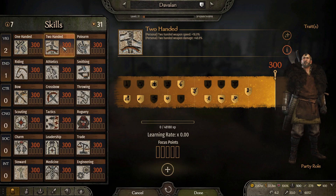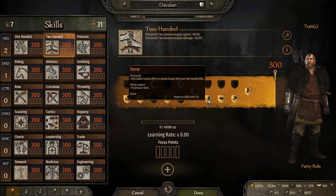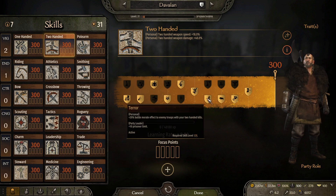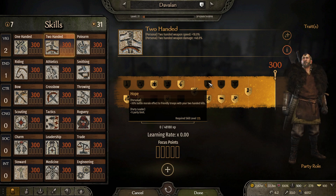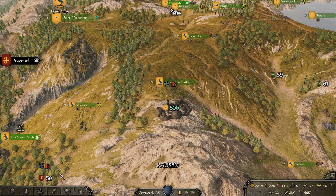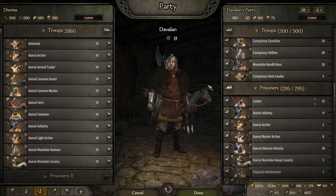The first perk is the two-handed perk at 175, called Terror. The secondary effect is plus 10 prisoner limit. You have to choose between plus 5 party size or plus 10 prisoner limit. If you chose the top option, your prisoner limit would only increase by about 2 or 3, since party size divided by two gives you that bonus. So the plus 10 prisoner limit is better if you want more prisoners. But if you want more party size and just a little prisoner bump, choose the top option.